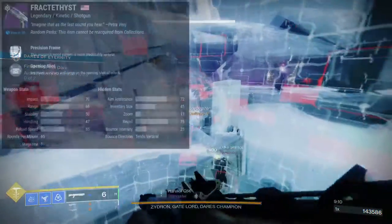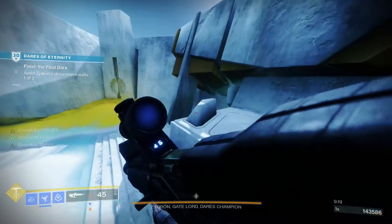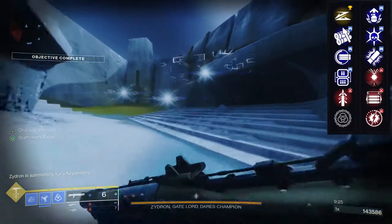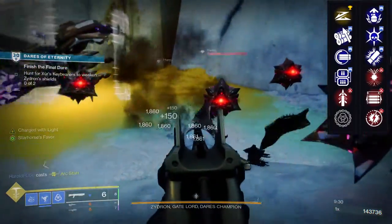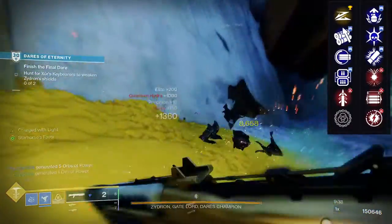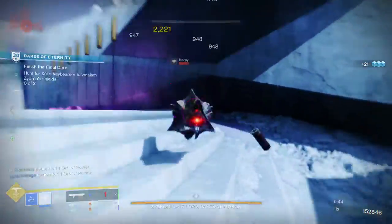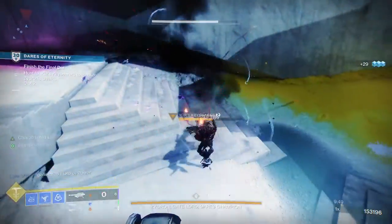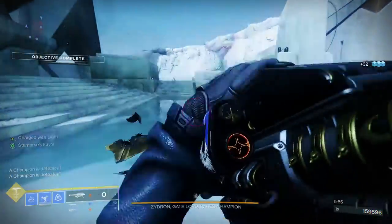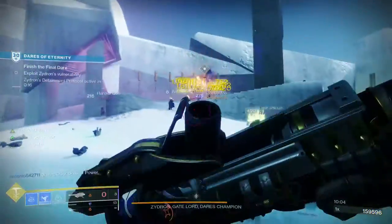Last but not least for the entire list is Frathirst, the legendary kinetic shotgun — one of my favorite shotguns. It's a precision frame. First row: Slide Shot, Dual Loader, Fully Auto Trigger System, Lead from Gold, Quick Draw, and Ensemble. Second row: Adrenaline Junkie, Thresh, Trench Barrel, Harmony, Opening Shot, and Adagio. The god roll in my opinion is Full Choke, Assault Mag, Slide Shot, and Opening Shot — and I think I actually have that roll. It's probably one of the most fun shotguns I've had in a while, though it won't one-shot at certain ranges. I still enjoy it.